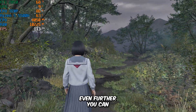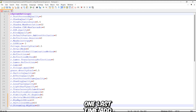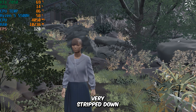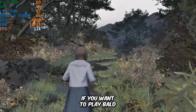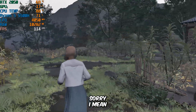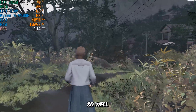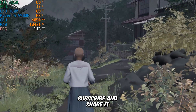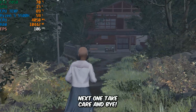Still, if you want to push performance even further, you can enable potato graphics mode. Just open the engine file one last time, add the variables listed in the description, save, set to read-only, and check the results. The visuals will look very stripped down, but the FPS improvement is real. At the end of the day, it's up to you if you want to play — sorry, I mean Silent Hill F — like this. But at least now it runs on low-end PCs. Well guys, that's it for today's video. If you found this helpful, don't forget to like, subscribe, and share it with your low-spec friends so they can enjoy the game too. I'll see you all in the next one — take care and bye.